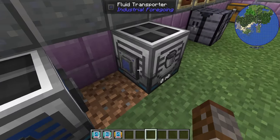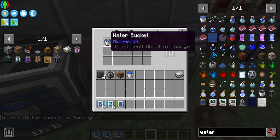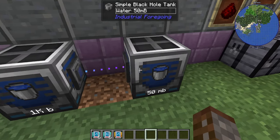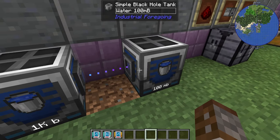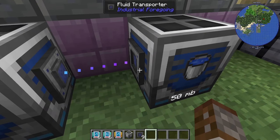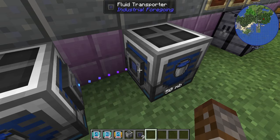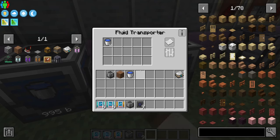The Fluid Transporter also has whitelist, blacklist, and regulator mode. Regulator mode for fluids is a bit confusing — one bucket appears to equal only 50 millibuckets in its counting, and the amounts don't scale predictably. It's probably not the best method to use for fluid regulation, so fiddle with it as needed.